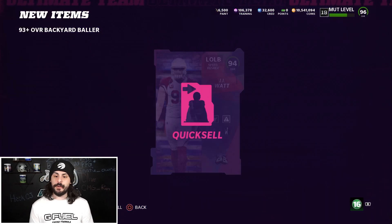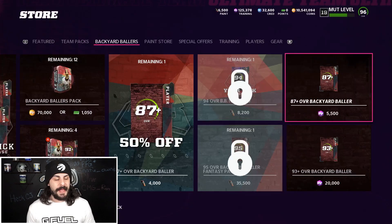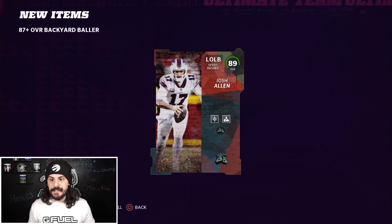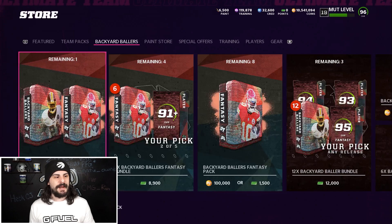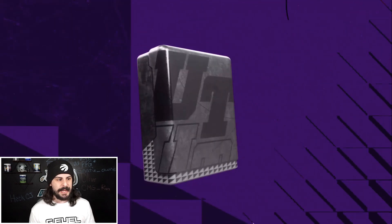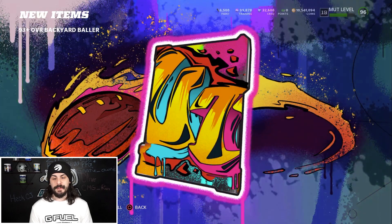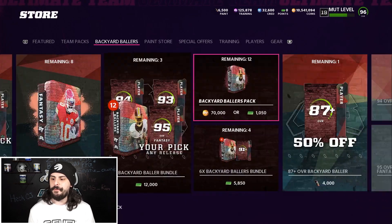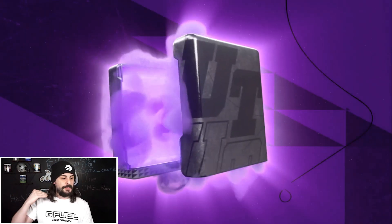Got a 94 — I'm going to quick sell it. We did lose a little bit of training on that one, but still in the game. This is just a strategy I use to try to maximize the LTDs we pull from these packs. That was an 89 — we're going to hang on to the 89s and the 87s. Got a 95 JC Jackson — going to quick sell that and keep going. Any pull from the 93 plus, unless it's an LTD, we quick sell and keep rolling.